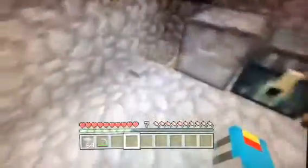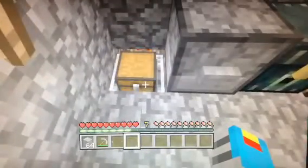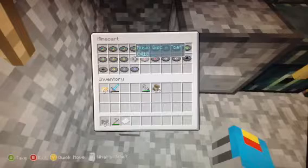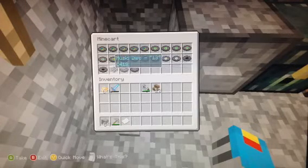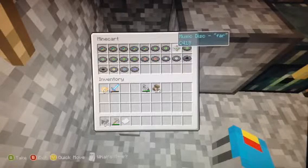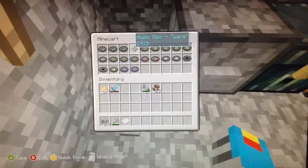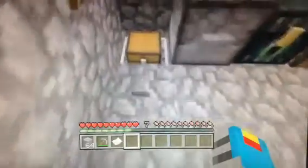And music discs — look at that. I got a couple more since last time. Mall, which is cool. I think I got a couple more — fars, or cats, or wards. I don't know why these are so common.